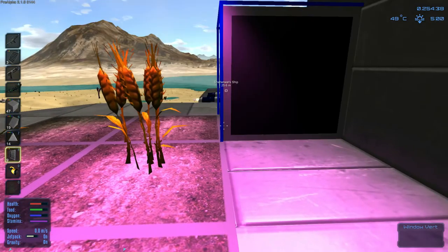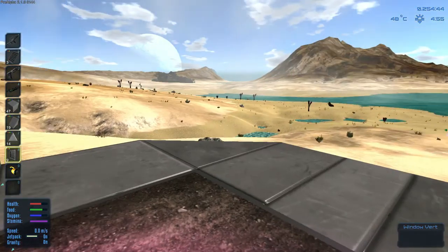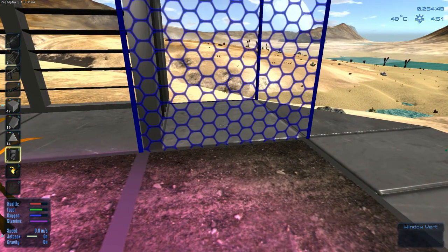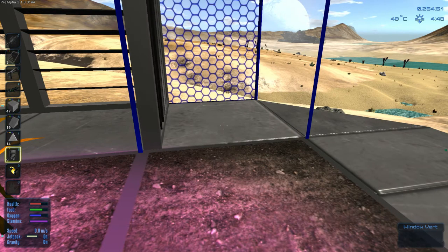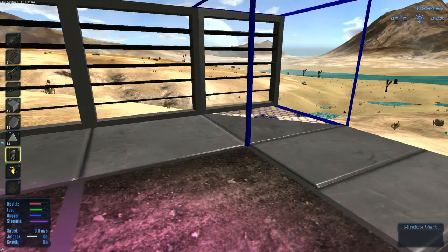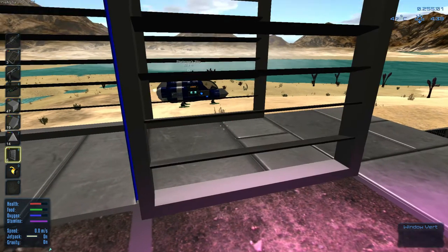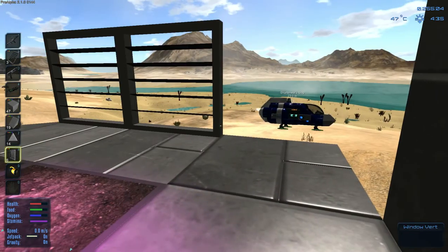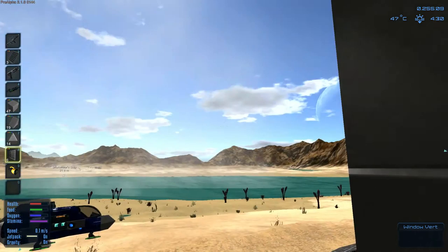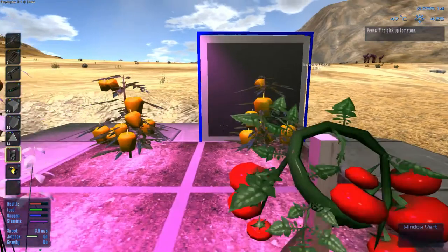It does some funky stuff with the physics, that's what I've been noticing. Let's just start from down here. Let's rotate - I want to do that and I think we want to do that. I'm trying to think if this will be a window as well, and then a wall straight up - that's what I'm thinking, window like that, and then we'll do the same on this side.